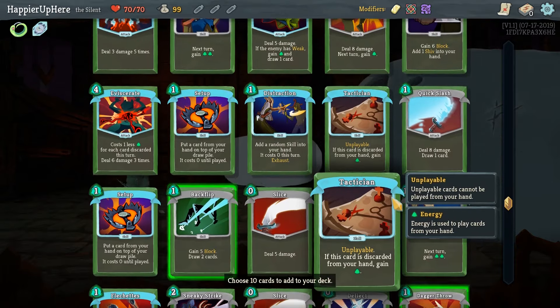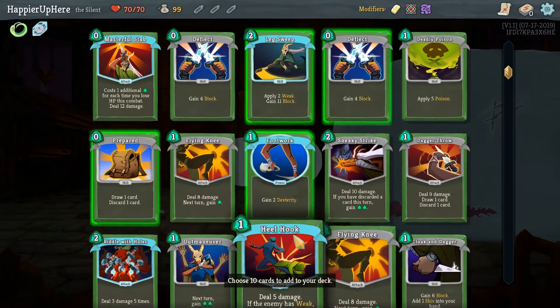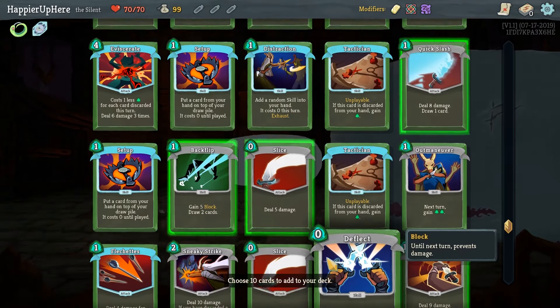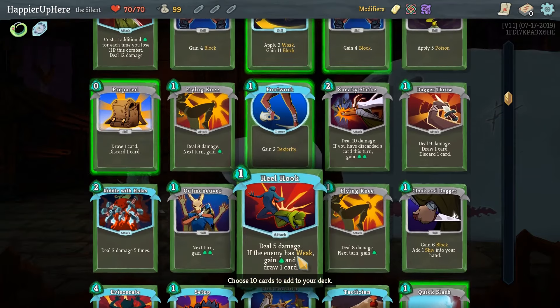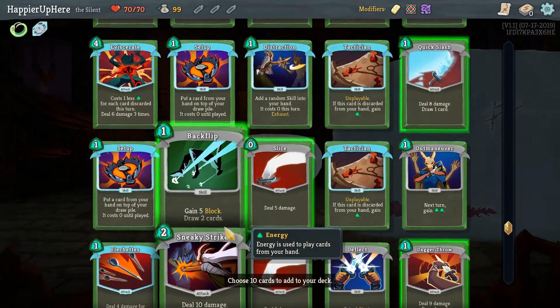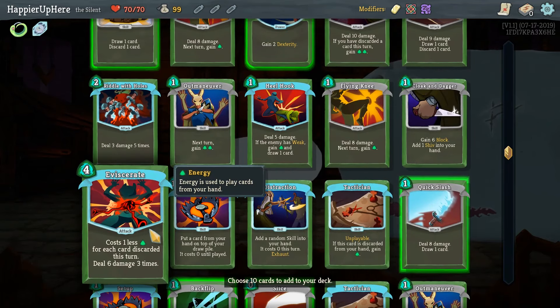We'll do Backflip as a zero-cost card, Slice, Quick Slash for draw. Now we have four, five, six, seven, eight cards. The last two — I wonder if Riddle with Holes at 15 damage might be powerful. We do need something powerful.